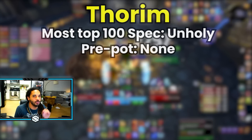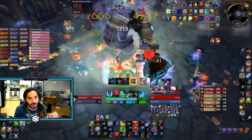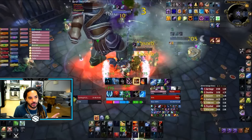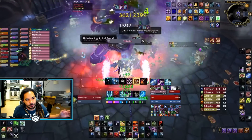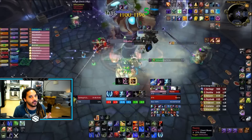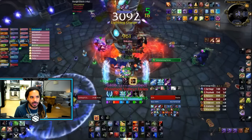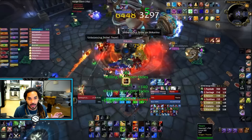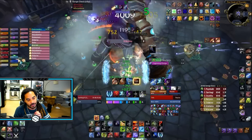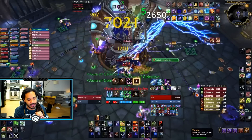Thorim can be a little similar to Razorscale in the sense that you don't want to proc any of your big ICDs like Greatness before you actually start fighting the boss. You also want to pool runic power and make sure you have death runes available. I made a video about the cheese strat where you can get 20% extra haste — well, it actually stacks three times, so 60% extra haste. If you're not doing this, you're not going to parse. I think Warcraft Logs might be banning this very soon, so you might not have to worry about it. But for now, if you are not doing the cheese strat, it's impossible — people have 60% extra haste the entire fight. Also, only damage to Thorim counts, so damage to any of the adds during phase one means nothing.